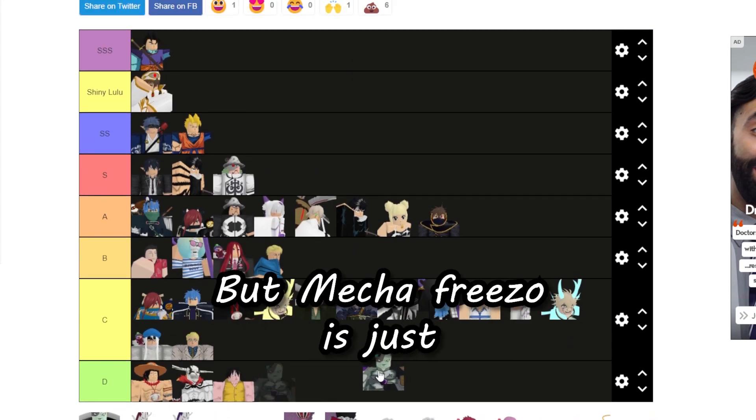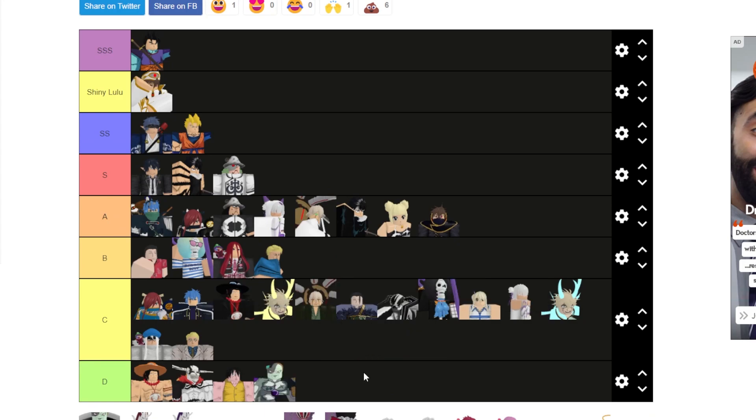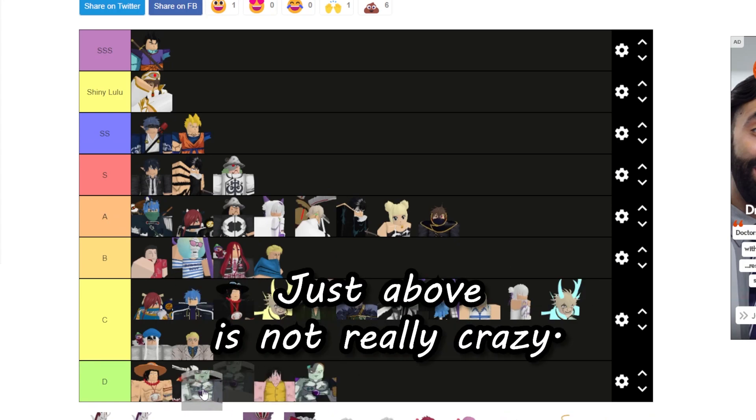Mecha Rizo is just below Marine Ford Luffy. The shiny version is just above him — he's not really crazy.